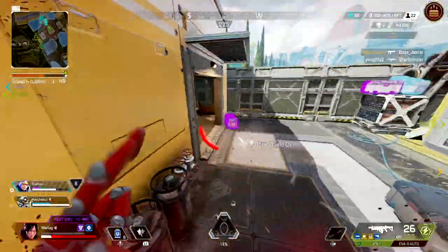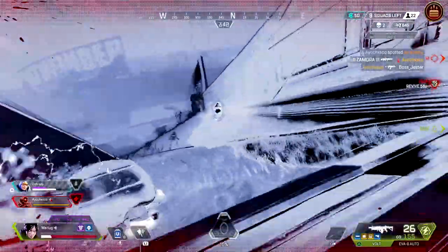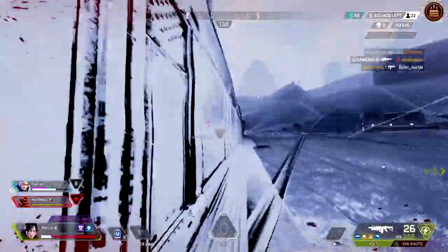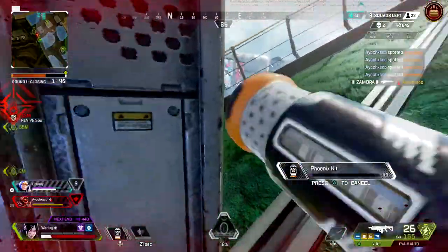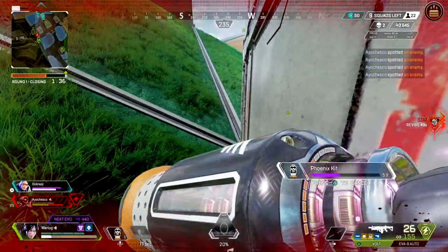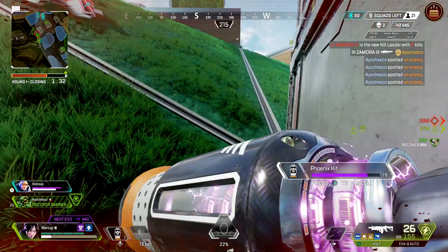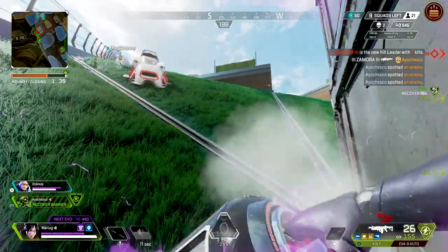Her phase is also a great way to bait enemy teams into a trap. Players typically like to chase down a Wraith they see phasing, especially if they dealt a good amount of damage to her. This is great because if you phase back to your team that is waiting for the enemy, it's a great trap to catch them off guard. Most players have tunnel vision when trying to kill a Wraith and don't expect her team to be waiting right there.